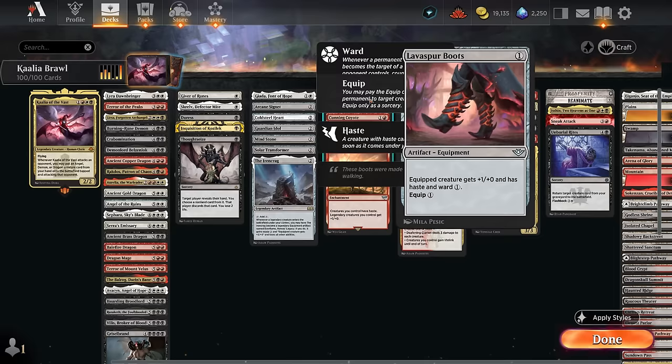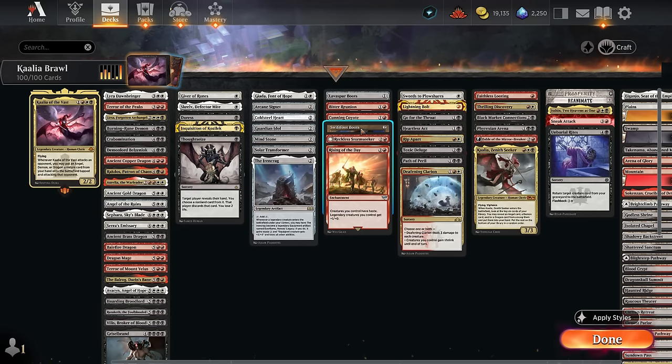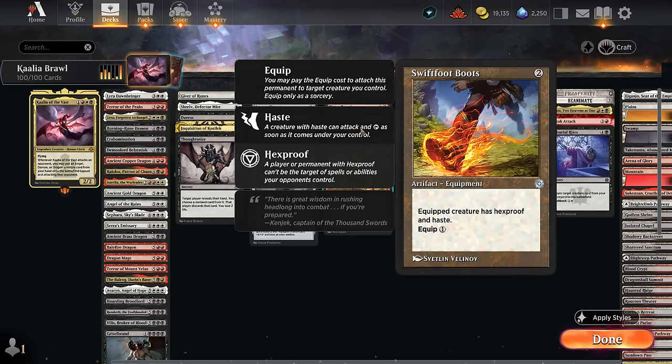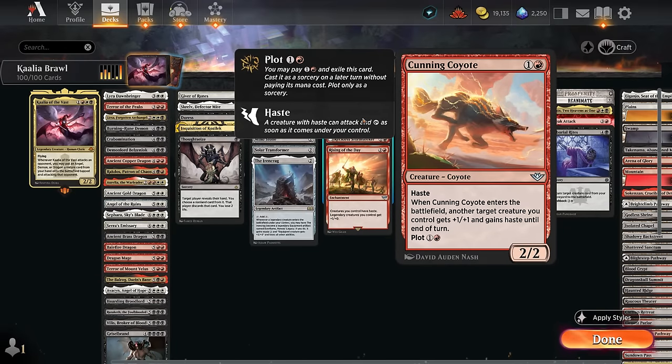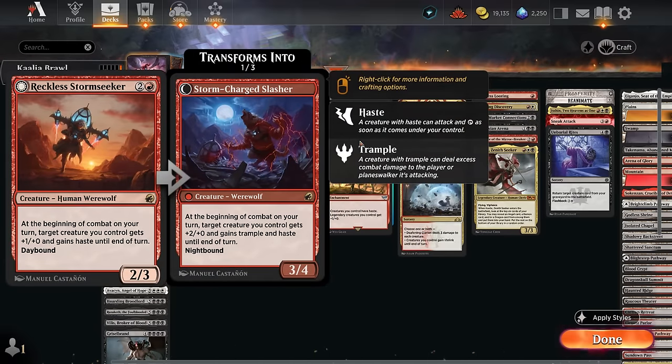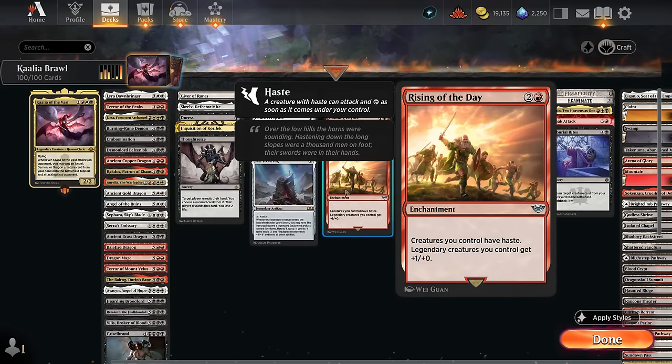Haste effects include Lava-Spur Boots, which can equip for one mana and also gives ward one. Swiftfoot Boots gives hexproof, so it's also part of our protection package. Bitter Reunion can discard and draw, set up reanimation synergies, and sacrifice for one mana to give the team haste. The Coyote with Plot can come down in future turns to give Kalia haste. Reckless Stormseeker is a werewolf that also enables haste. Rising of the Day gives our creatures haste as well as one extra power to legendaries.